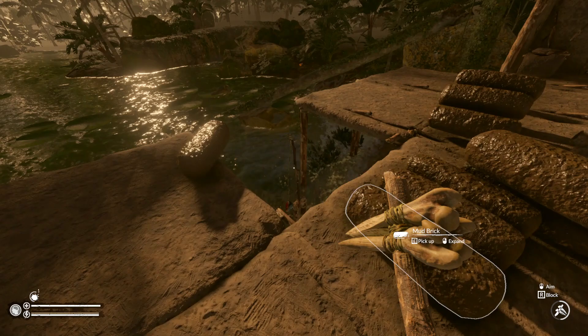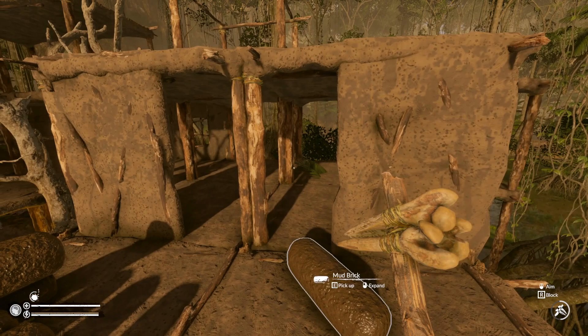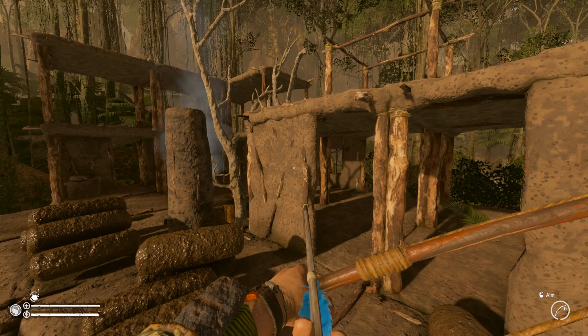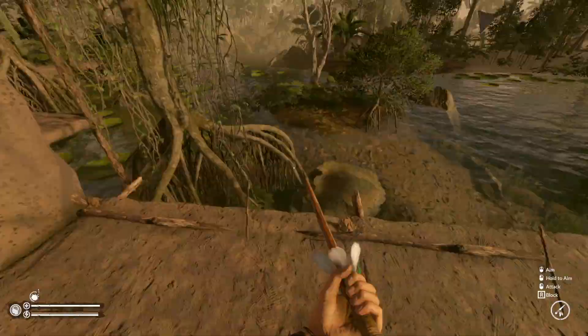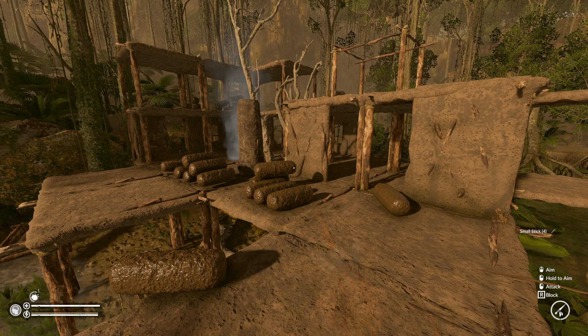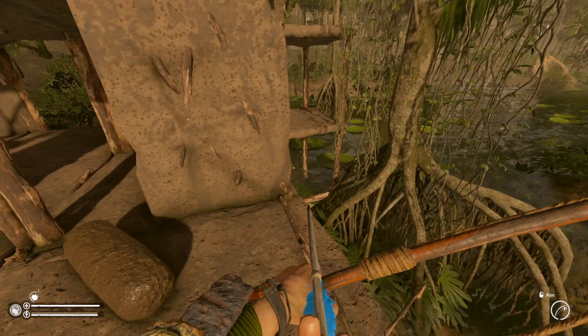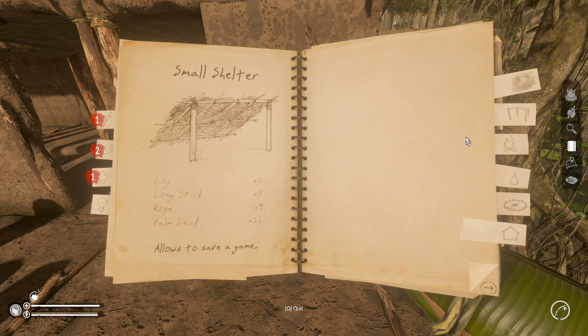We've got our double doors set up - Reverend Saul made that recommendation, which I think is just a brilliant idea. I love the idea of having these mud brick walls - it's like double doors right there. I think aesthetically it looks really really cool, just a nice aesthetic for the base. Beautiful - look at that lovely thing.